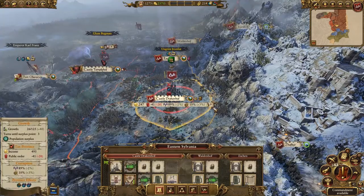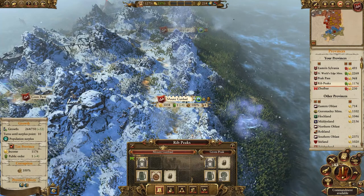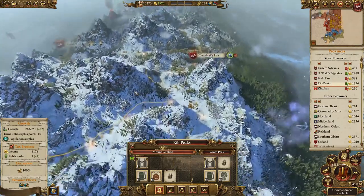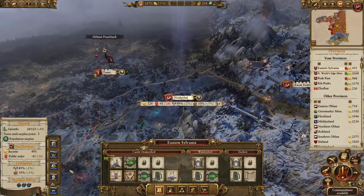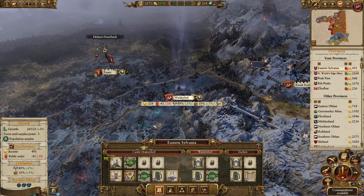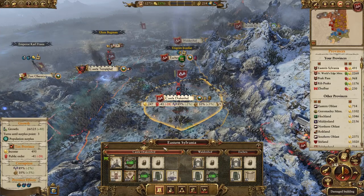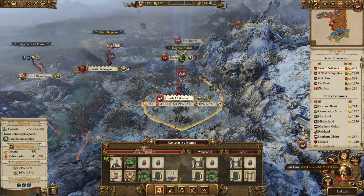Next, we should go back to Mount Gunbad and see what we can do. It's ready to upgrade but we haven't got the gold, so we'll wait until next turn. First though, we'll go for Untainted in public order - we need to get rid of this 89% vampiric corruption. Loss repair we can't afford, so we'll skip that and pass our turn.